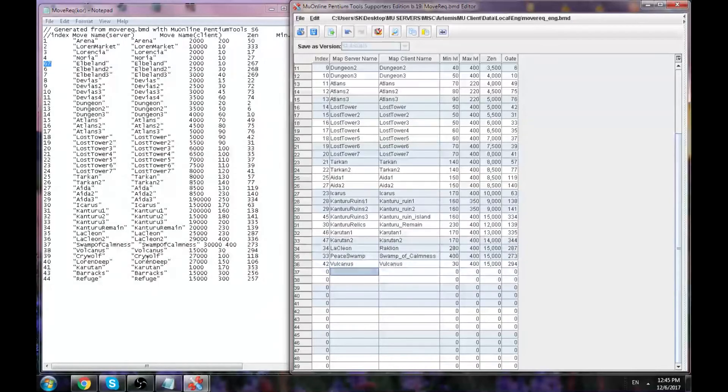One thing I want to mention is about Volcanoes. I changed the map name to 'Volcanoes' rather than 'Volcano'. The reason — from reading some posts — is that 'Volcano' is a battle map, so you have to be in guild war or something to move there. But if you change the map name to 'Volcanoes', which is very similar, then everyone will be able to move there.